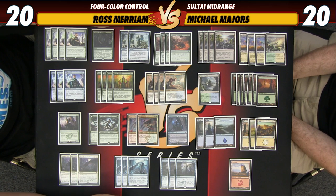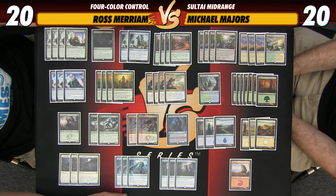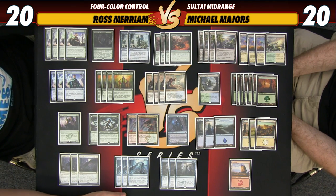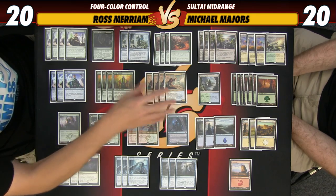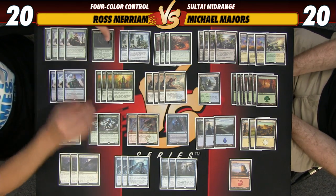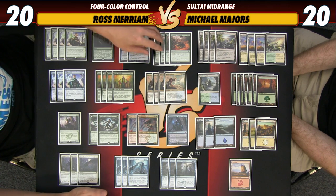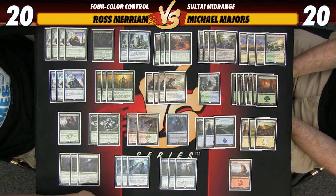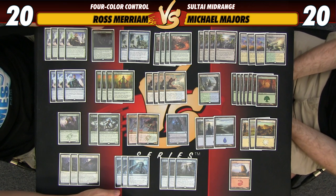The mana base is a thing of beauty. The key card is Evolving Wilds, which finds all of our colors. The deck is essentially Bant-colored, so all of our dual lands are centered around the Bant focus with Prairie Stream, Canopy Vista, and Lumbering Falls. Our basics are focused primarily on green, because green is what allows us to find our other colors most efficiently between Oath of Nissa, Traverse, and Explosive Vegetation. We need at least two Blue and two White so we can cast Crush or Descend off one Explosive Vegetation, and we really only need a single Mountain for our couple of Dragonlords. Having this many basics in a four-color deck is a little worrying, even with Evolving Wilds.